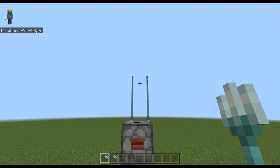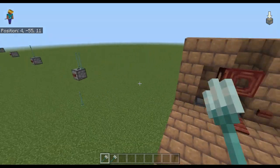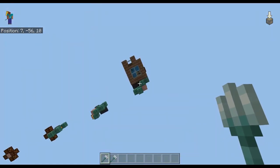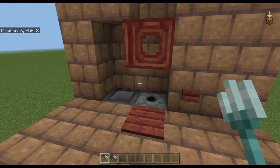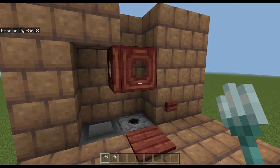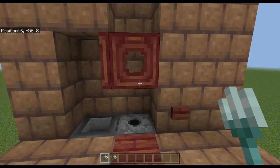For the activation and collection, you can just push a button as I've been doing, but it may be more convenient in an actual build — like if you had a trident killer above — to have a pressure plate you can just walk up to. You don't want to walk into the trident shooting out of the dispenser, so if you put a trapdoor at head height you can safely walk up to it.